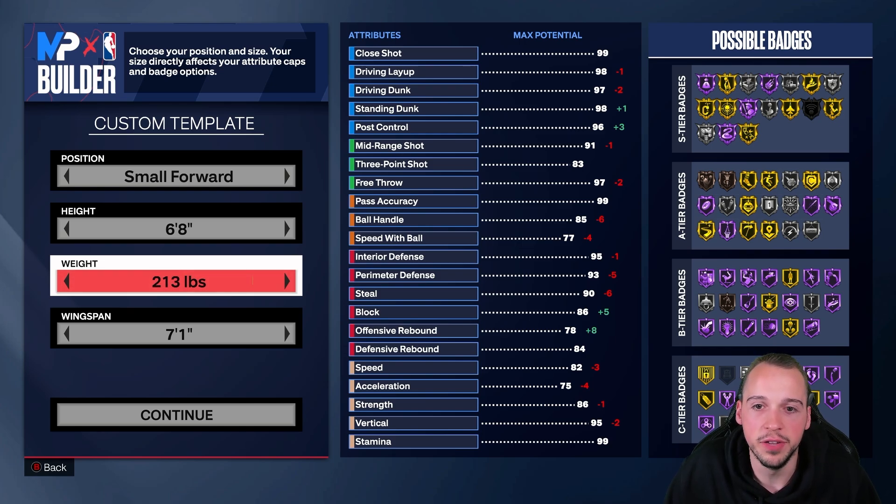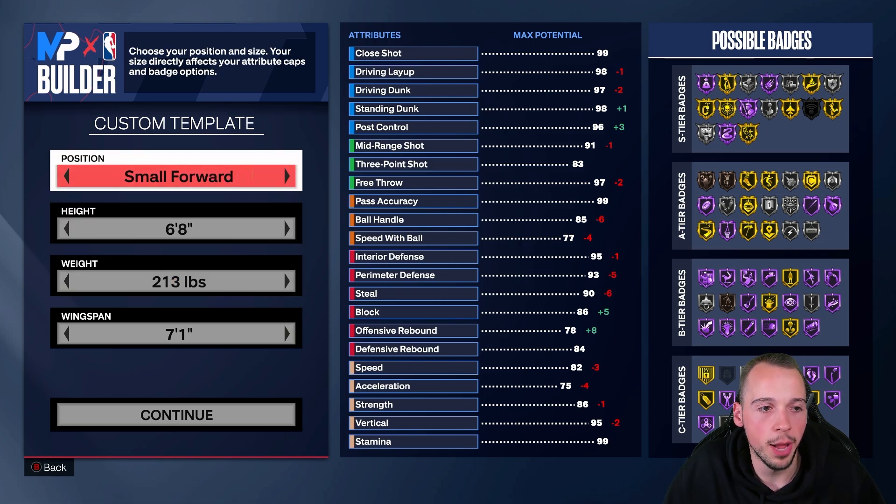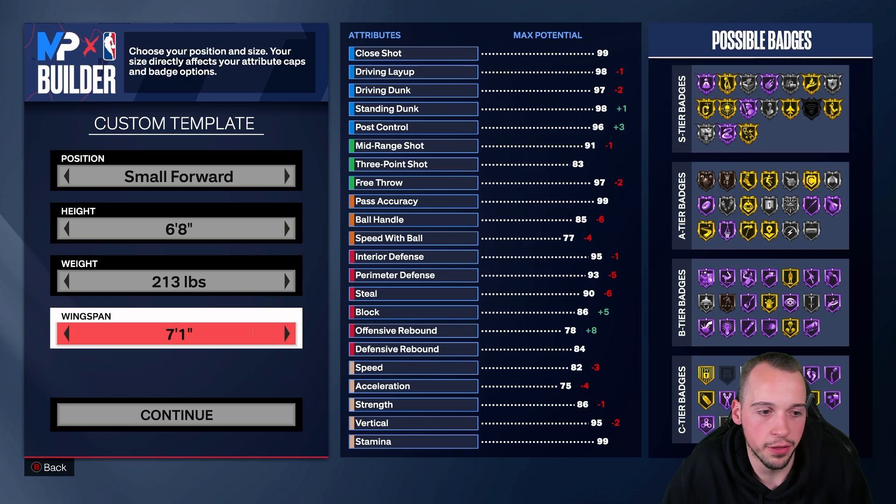We're going to go six-eight and drop down to a 213-pound weight. I did lab all of this up and there is reasoning behind everything, which I will try my best to explain. A lot of build videos don't show you why you go for a certain weight or attribute and what the drawbacks might be. At 213 I really wanted that 75 acceleration — if we drop that by one you only lose minus one to your interior defense with no real benefit.